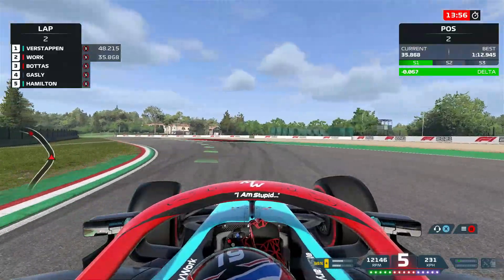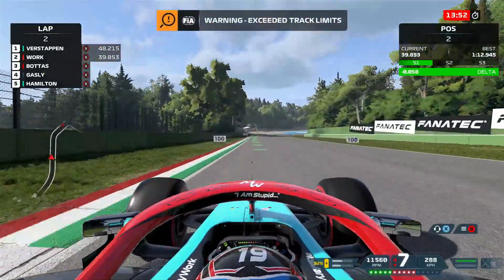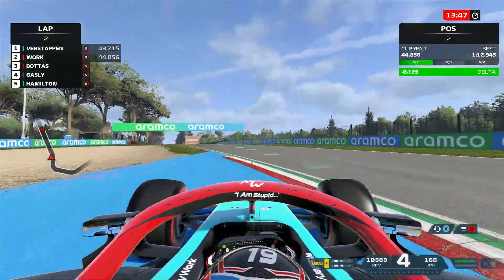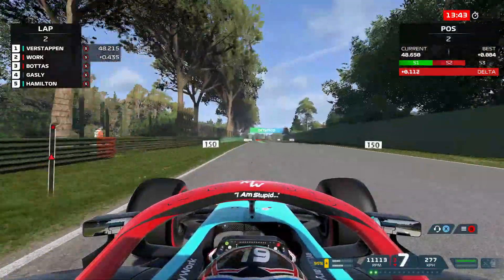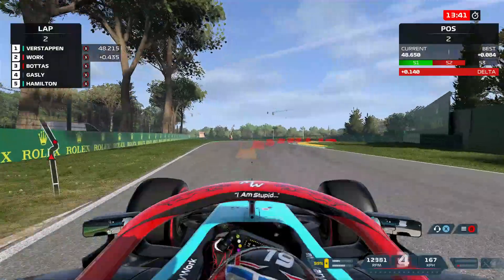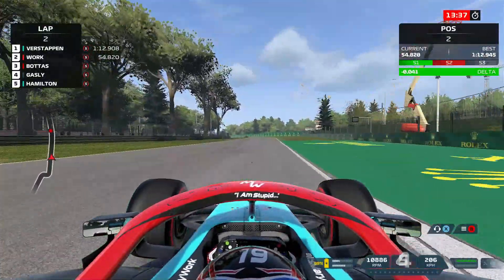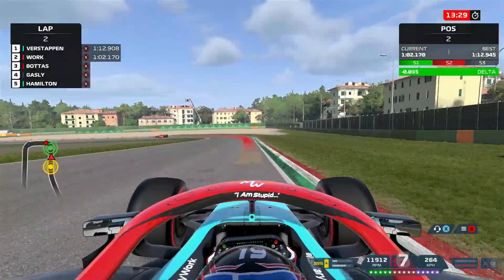We're three tenths behind Verstappen, who's woken up out of nowhere. Hamilton seems to be struggling a little bit so far, while Verstappen seems to have a much better handle on that Mercedes than Hamilton does. It's early doors in the season, but Verstappen looks stronger as they try to dig themselves out of the hole from the second half of season three, where they had so much early-season promise.